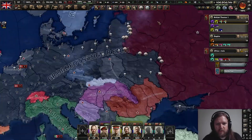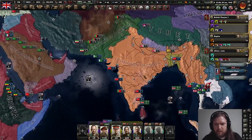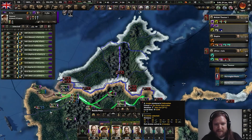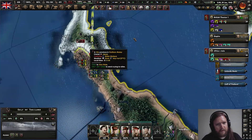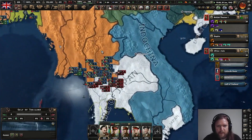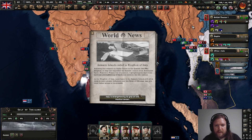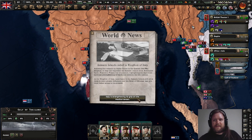Look at the Soviets go. Germany is just in full-on collapse mode. I think this might be pretty much the end of the war. And D-Day hasn't even happened yet. And we're pushing here in Burma. The Balearic Islands ceded to the Kingdom of Italy following their reliance on Italian forces in the Spanish war. Franco has acquiesced, highlighting the diplomatic move as strengthening bonds between the two nations. Bearing in mind that Spain is actually in the Axis right now.